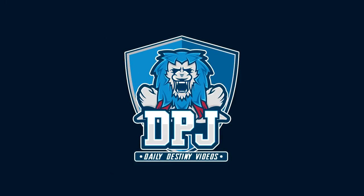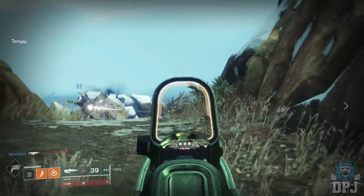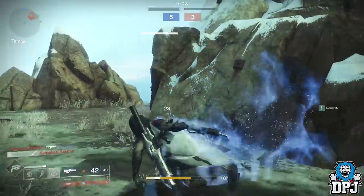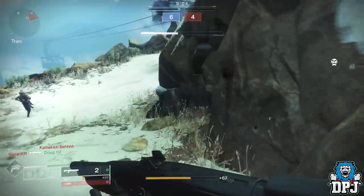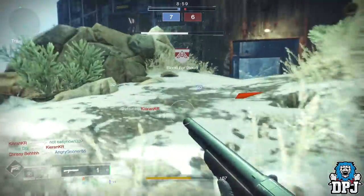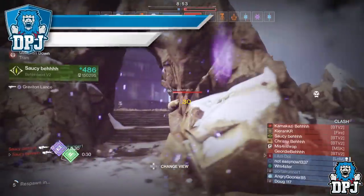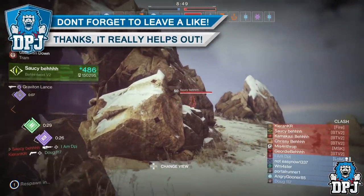Welcome back to the channel. Today I bring you another Destiny 2 video — something epic: raid loot results. You're probably thinking the raid isn't even here yet, and you're right, but there is a glitch out there which allows you to glitch into the raid and grab the first hidden chest. I've recorded my fireteam's loot results, and some of what you're about to see is just craziness.